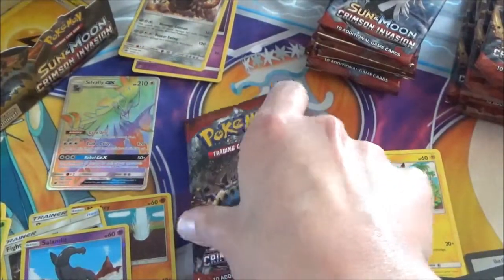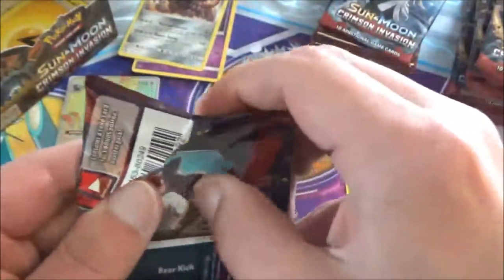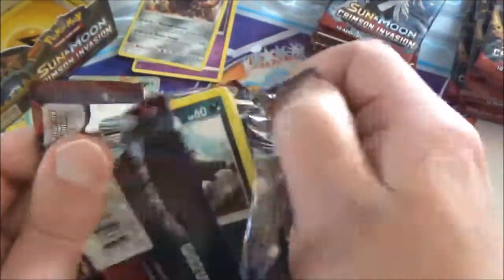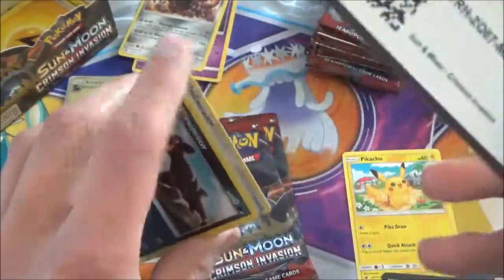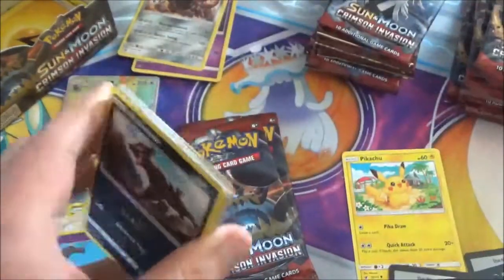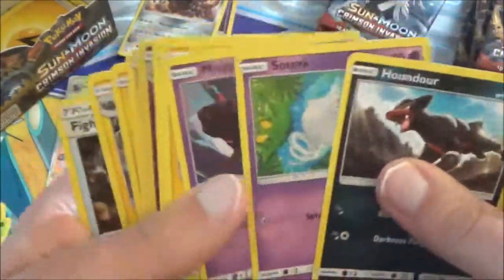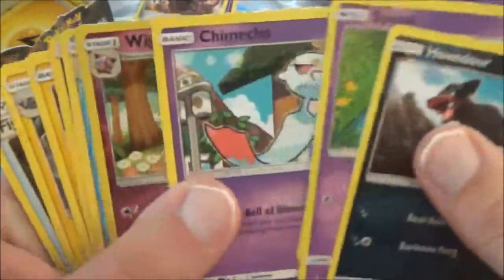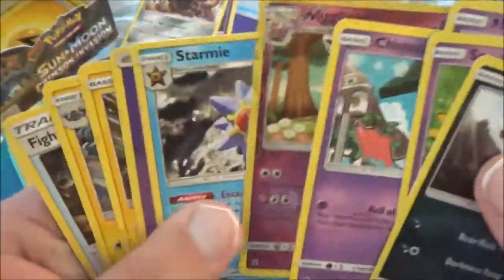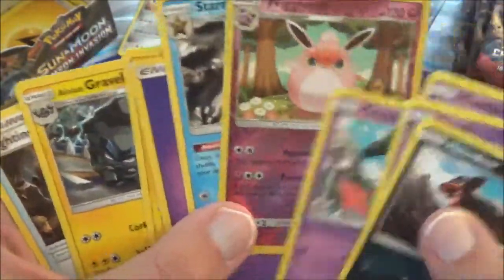Just a few packs to go on this part, folks. Green colored code again, so just going to fan it out. We got a Fighting Memory, Pikachu — always welcome. And a Wigglytuff, very angry looking Wigglytuff. And Alolan Graveler too. And Starmie was the rare.